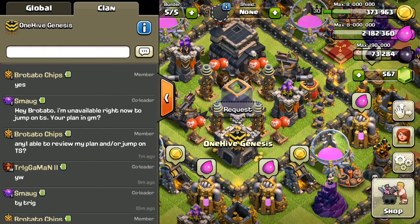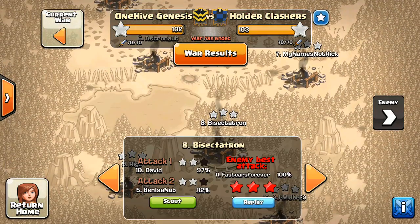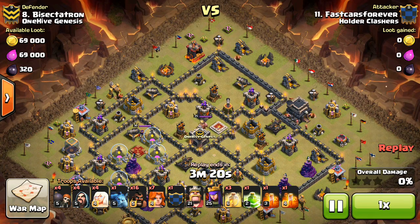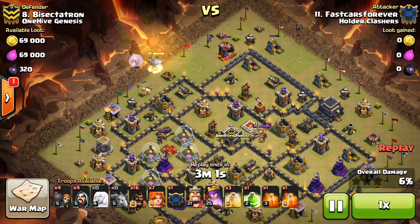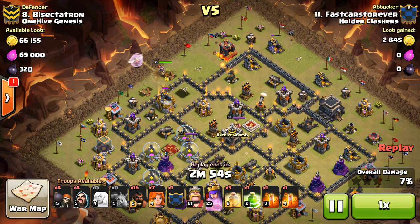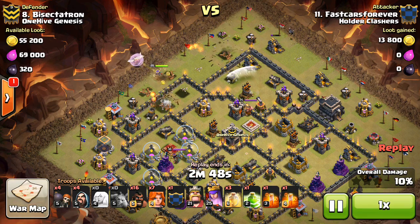I'm going to go into the Warlog real quick and take a look. This one against Holder Clashers, going down to Bisectatron — so Fast Cars Forever getting the three-star. It does bring seven Valks, not six. Dropping a minion down right there, another minion, just to take out these army camps. Going to drop the Queen down in just a moment. As soon as these army camps go down, there goes the Queen. She's a little bit farther over than I showed, but the same idea — still getting a few point defense and then taking out the defensive Queen. The minion's doing a nice job creating the funnel. Because he's going to send the Golem, the King, and the Valks into that top compartment, getting the funnel cleared out ahead of time means he doesn't have to waste any Wizards.